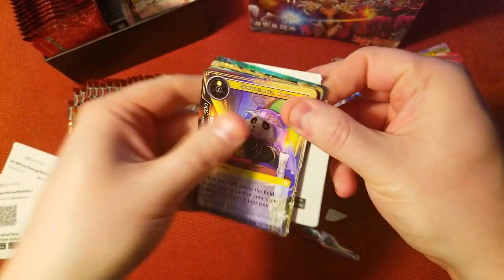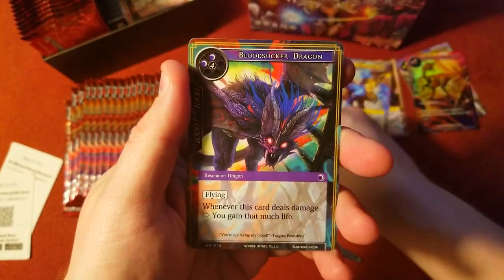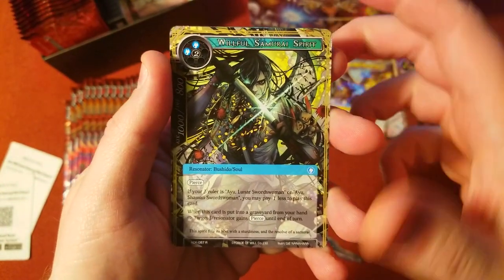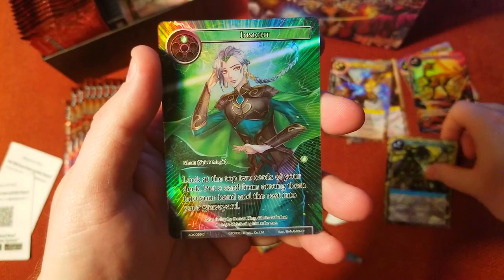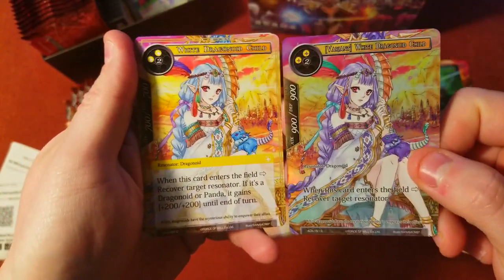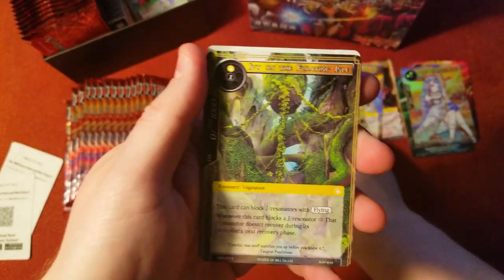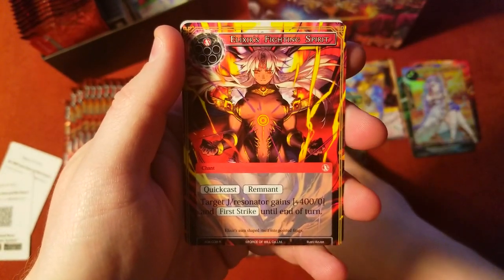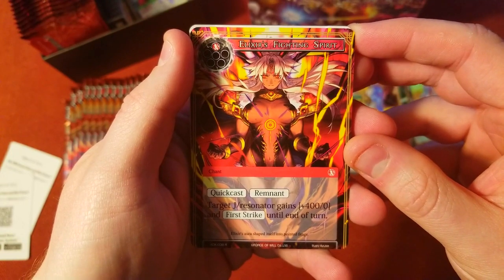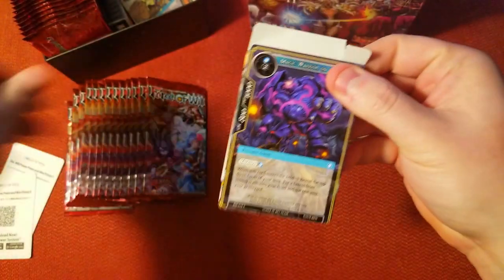I like these common foils — they've got these nice full arts on them. I just ripped this card in half, oops. At least these are good quality cards and they don't rip in half like that. All right — commons: Corrupted Knights, Sucker Dragon, pretty sweet looking, Destruction. There's our rare: Willful Samurai Spirit, pretty sweet. Then a nice common Insights. I'm really impressed with these foils at the end — these common foils. It looks like they one-upped themselves with the White Dragonoid Child variant full art foil of just a common, which is neat.